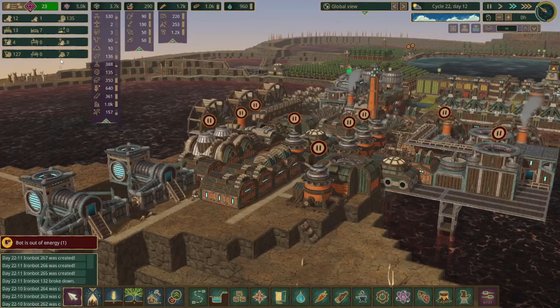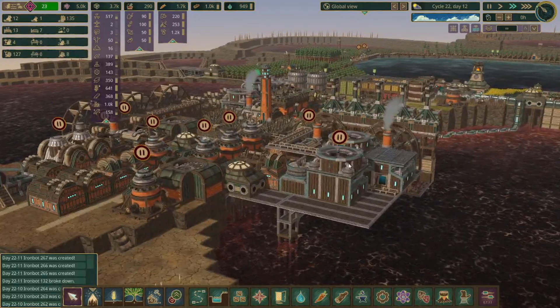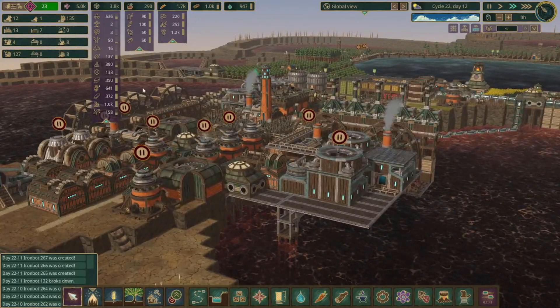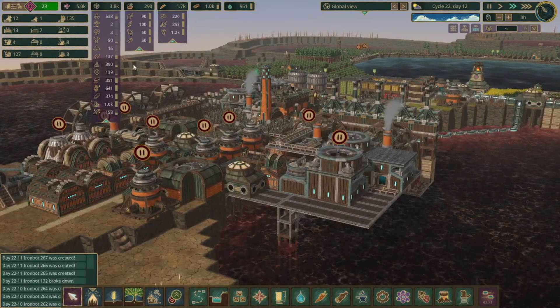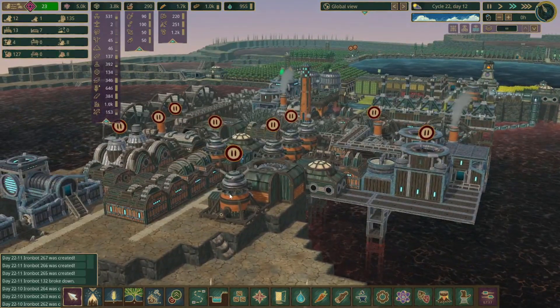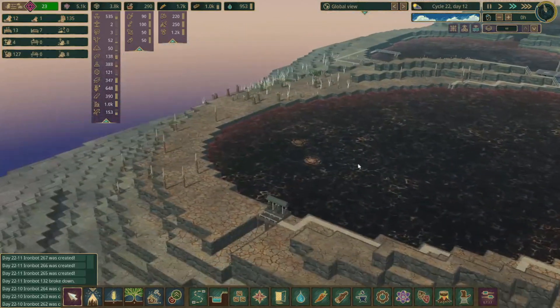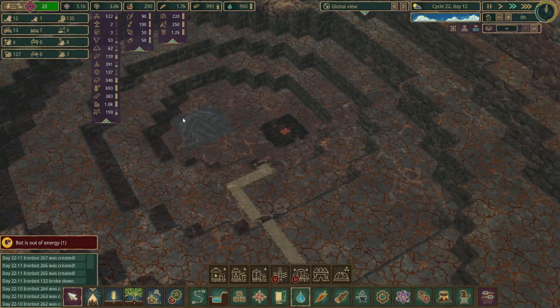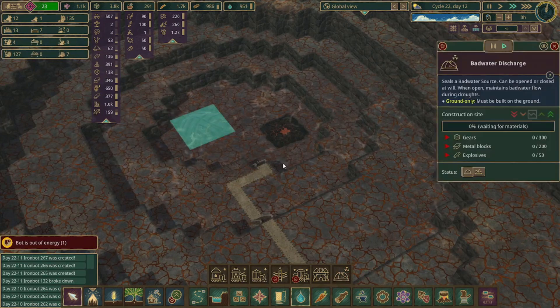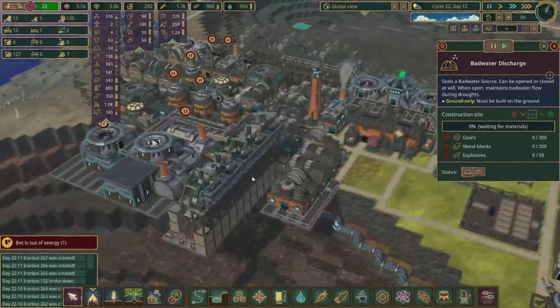We are actually having a few bots accumulate now that we have all these bot assemblers up and running. I just paused one of them so that we can get a little bit of these bot parts saved up for the future. We also just passed 4,000 science recently, so we'll go ahead and get some bad water dome set up. We are a little bit short on gears — we're doing good on explosives and metal blocks. Let's make sure we have all the gear workshops up and running; we can always go ahead and get another one placed down.